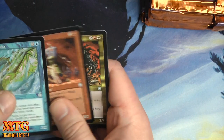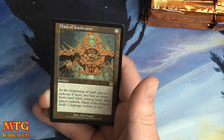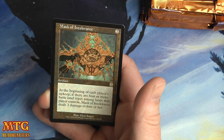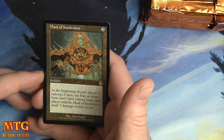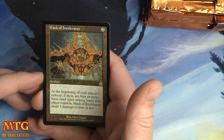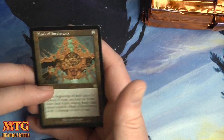Dwarven Patrol, Flowstone Charger, and we have a Mask of Intolerance — two colorless for an artifact that says: at the beginning of each player's upkeep, if there are four or more basic land types among lands that player controls, Mask of Intolerance deals three damage to him or her.